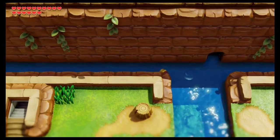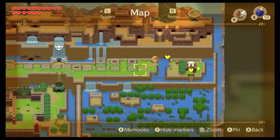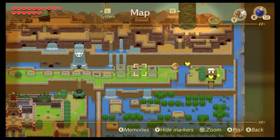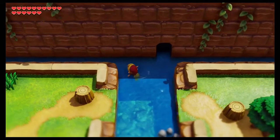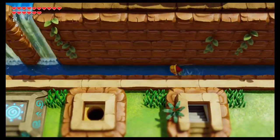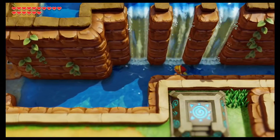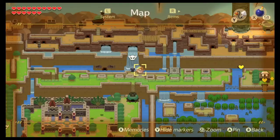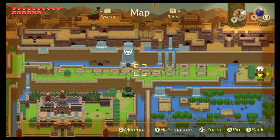We could have just swum in here — this is right here by the Rapids Game and over by the Taltal Heights warp point. But I don't like just swimming in there; it feels cheap. I want to get it the right way. But I did have it marked, so we can go ahead and mark that.